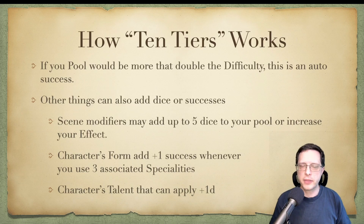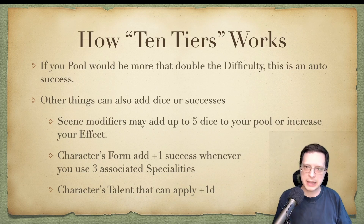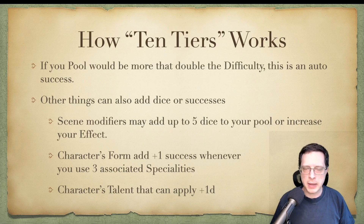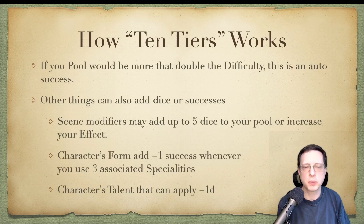One caveat that Ben Dutter adds is that whenever you are creating your character's pool and that pool is more than double the difficulty of the task you're attempting to accomplish, this really should be considered an auto-success. So if my pool is already 6 and this is like a difficulty-2 task, I really shouldn't be rolling — the odds of success are more than high enough that we shouldn't be worried about it.